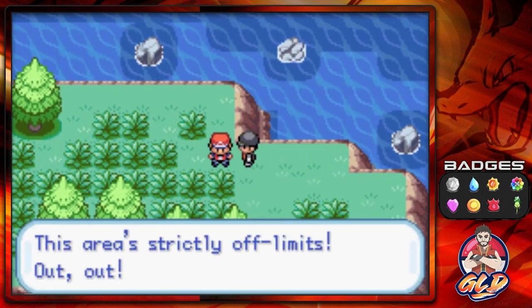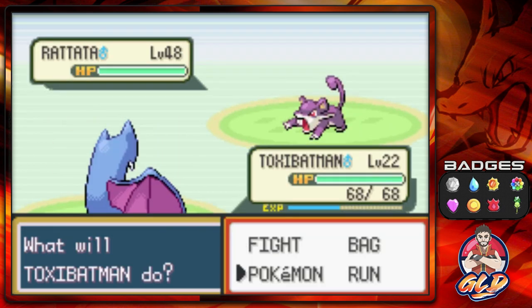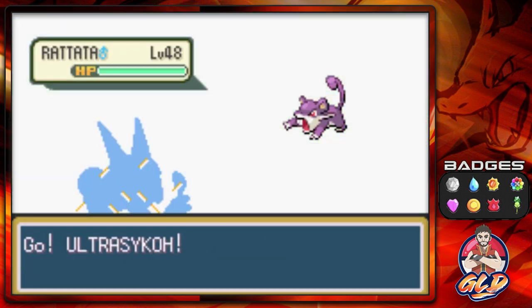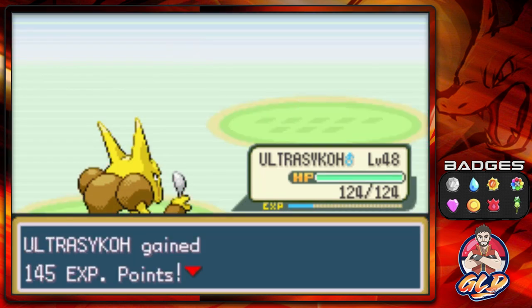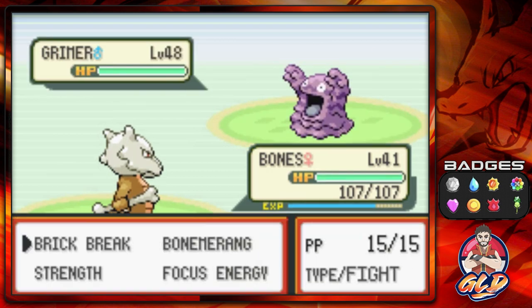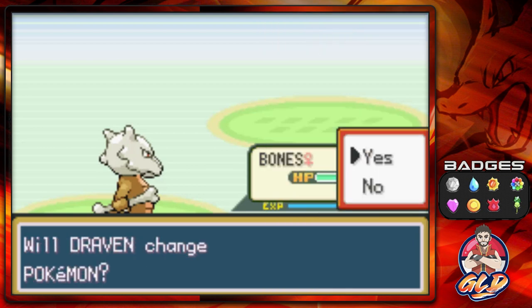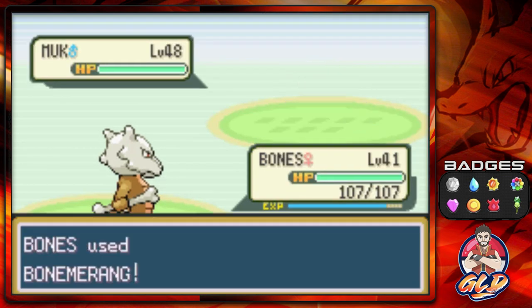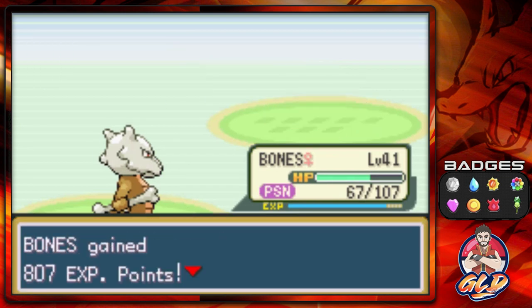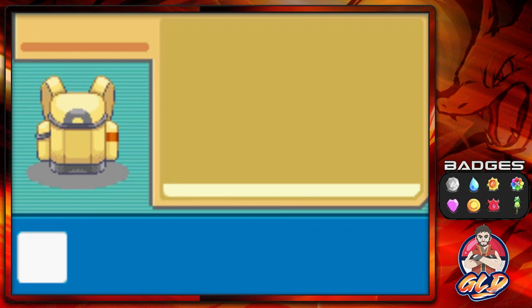This area is strictly off limits - but here we go checking on a Team Rocket member, and we're gonna be speeding through. We are highly under-leveled, so let's go with Ultra Psycho's Psychic attack for the win. He's coming out with Grimer, so let's go with Bones. Toxic Batman grows to level 23. He's coming out with a Monk, so Bone Meringue - we are poisoned but Bones takes care of it, and look at that, level 42. Let's go ahead and heal up our Pokemon.